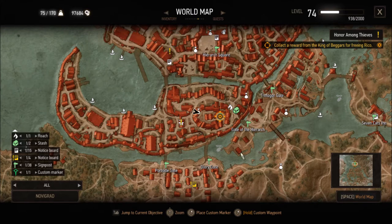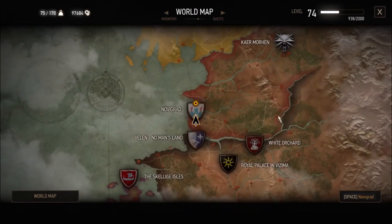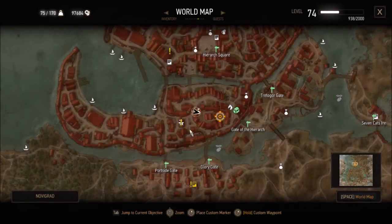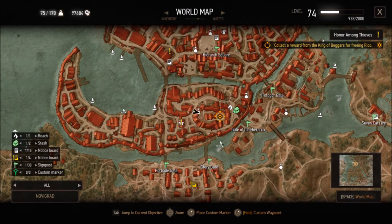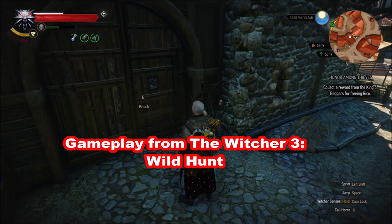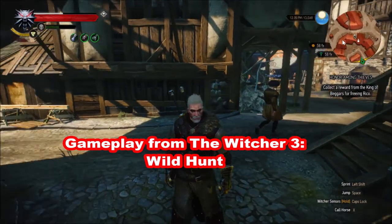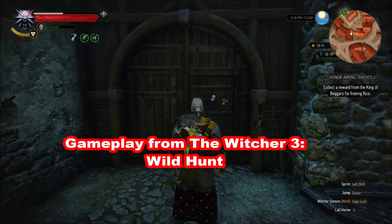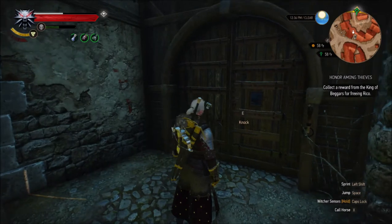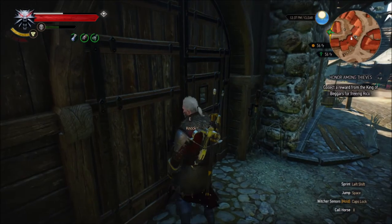You want to go to where the mouse pointer is, not where it's showing on the map there. You need to go to this door which you knock at, and this door you've been to before because you did the Pyres of Novograd — that was where you first met the King of Beggars and met Triss for the first time in the game.